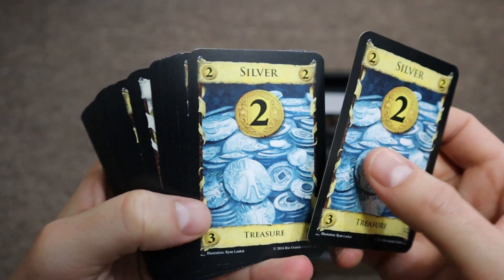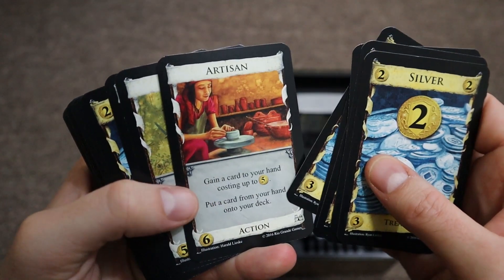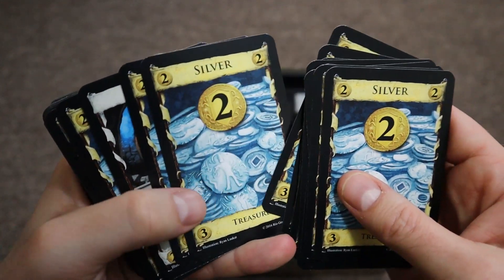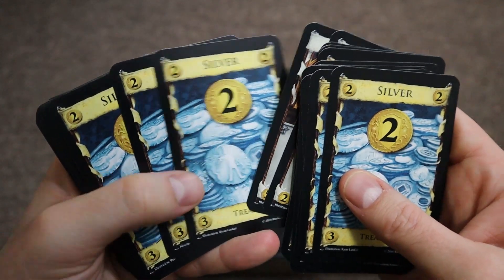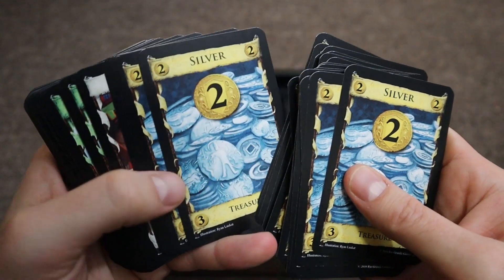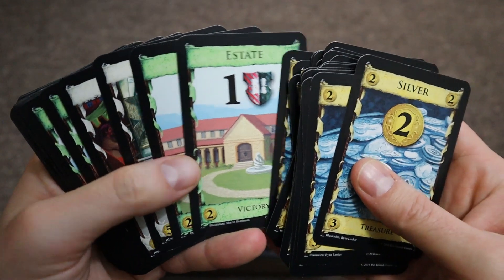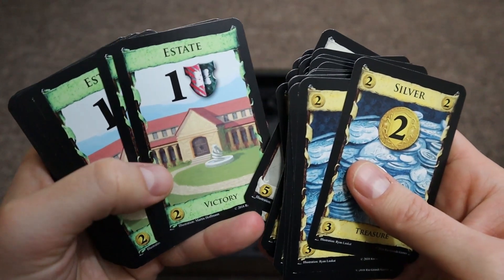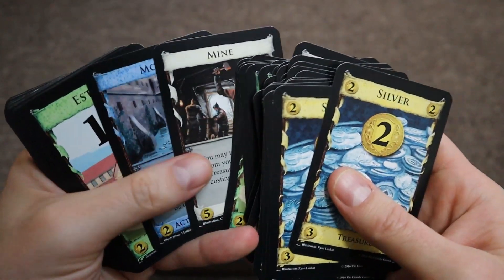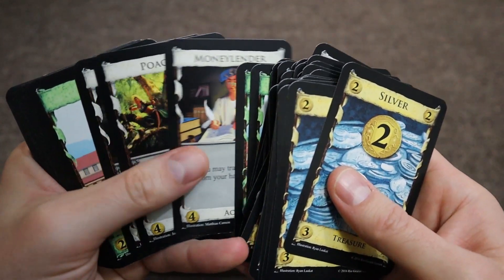You'll have coins or money like silver here that costs so much money to buy, but they give you additional money every turn, so you'll have more coins to be able to buy better cards from the market. This just enhances your deck, making it more powerful. You have other cards like an estate that are victory points, and when they come up during your turn throughout the game, they're not really worth anything, kind of like a wasted card. However, at the end of the game, they're worth victory points, which is how you win the game.